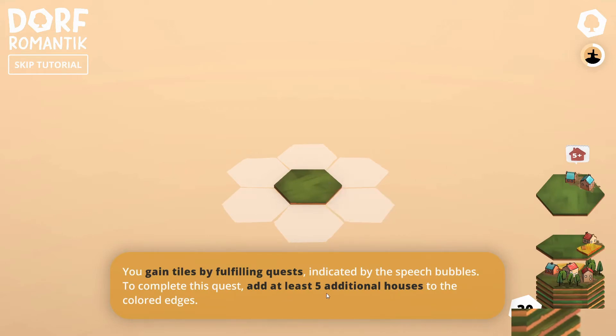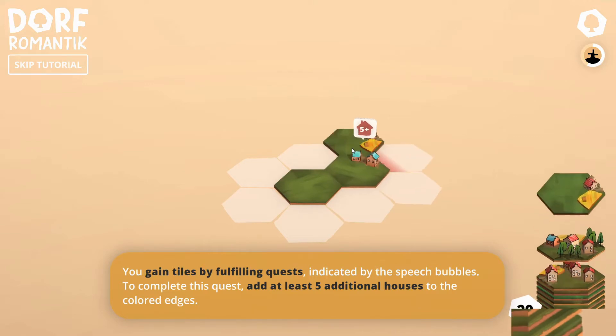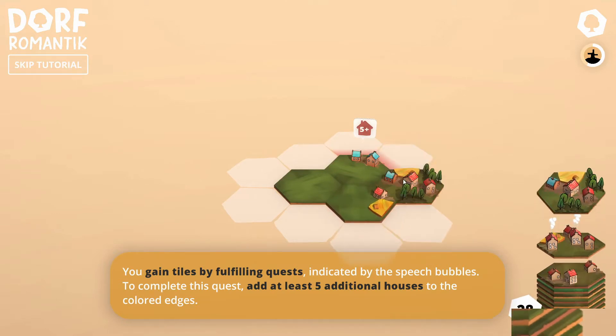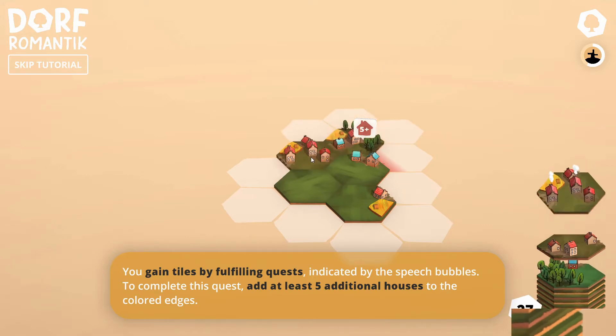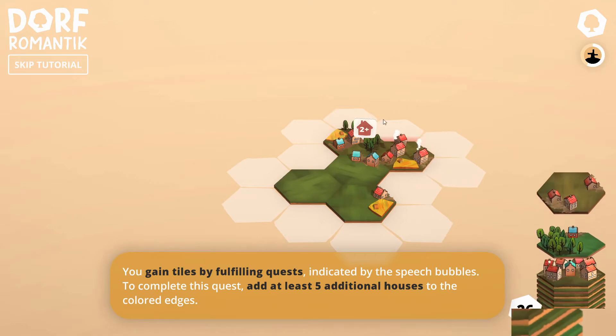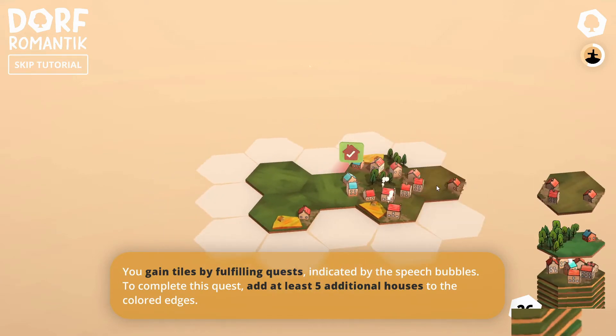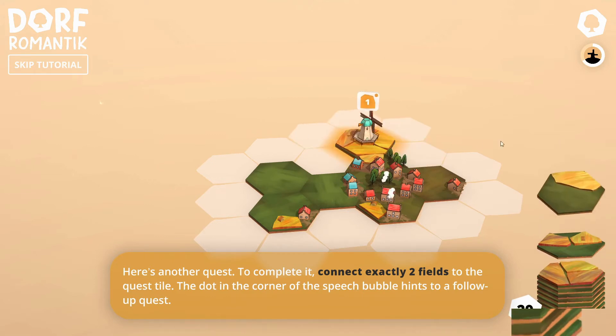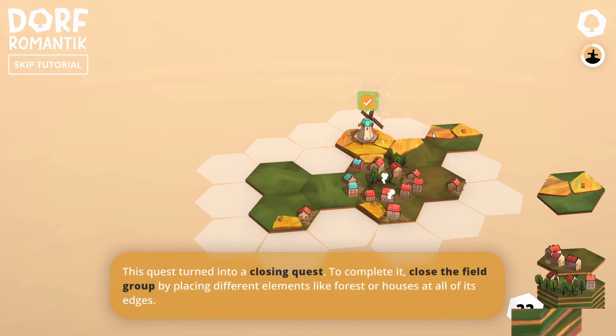Add at least five additional houses to the coloured edge. So that's the coloured edge. I'm going to do that there. They've all got bits of farmland on, it's a bit annoying. Then we could go there, which gives me plus two - I see what I'm doing now. I can rotate, right? So that's the coloured edge. Maybe we'll put one there, which gives me more tiles. Connect exactly two fields - we've got a mill.